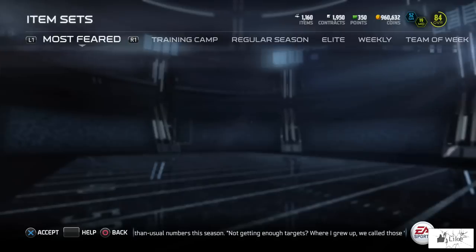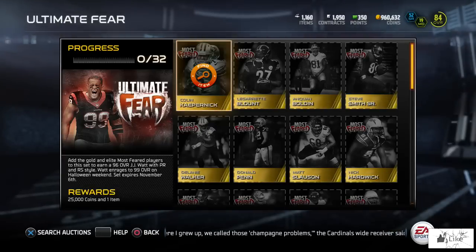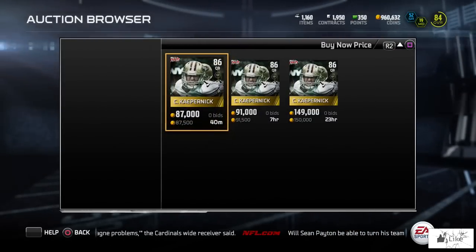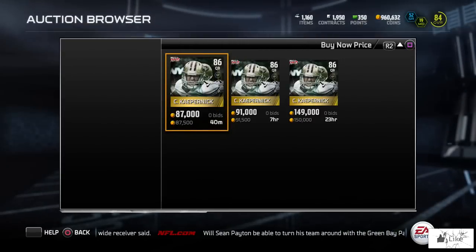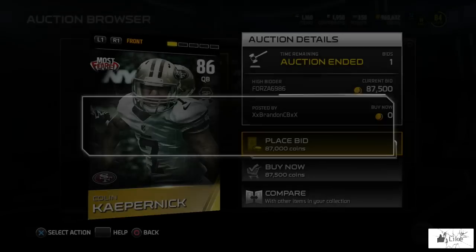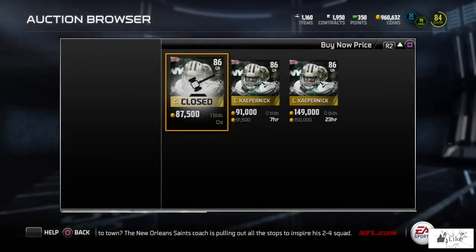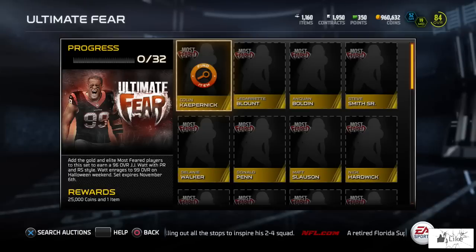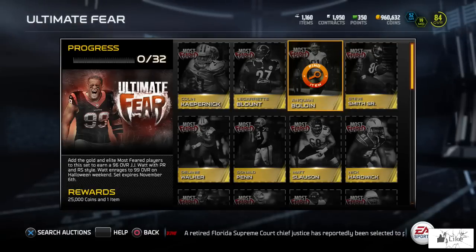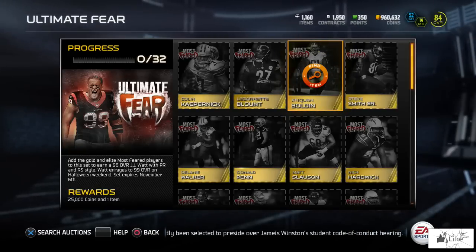A lot of the required cards are gold Most Feared players, which you can pick up off the auction block, though I'd advise against it for now unless you find them really cheap. Colin Kaepernick's 86 overall Most Feared item is going for 87,500 coins — and someone actually just bought it while I was looking. That's a lot of coins for a gold, but keep in mind every gold Most Feared item enrages to 95 overall and elite players morph to 97 on Halloween.